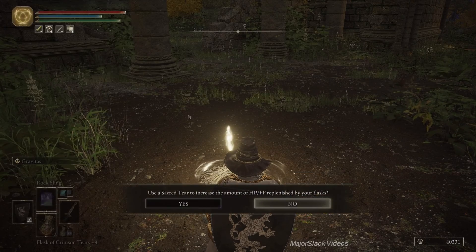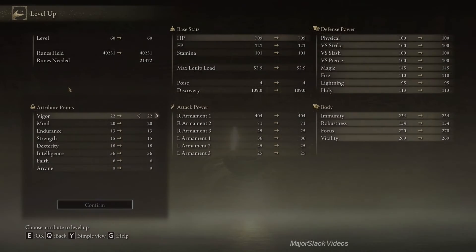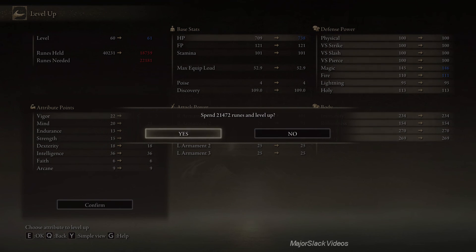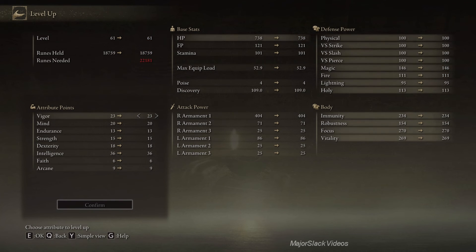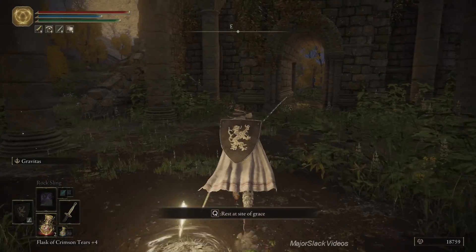Just making sure I don't have any sacred tears - I do not. Alright, level up some points into vigor. We're kind of at that point where we're getting dangerously close to where bosses can kill us before we can take a health flask. A couple points into vigor, and I see I'm about three and a half thousand runes short, so let's just go to the ATM and make a quick withdrawal.